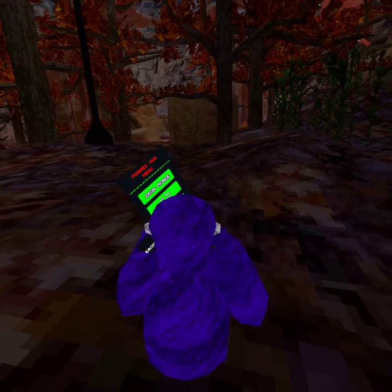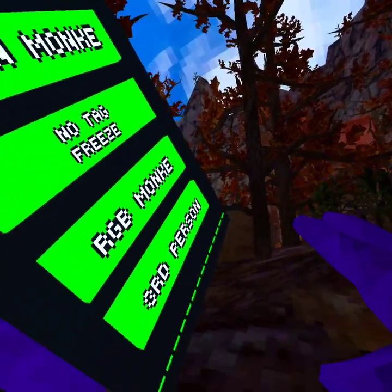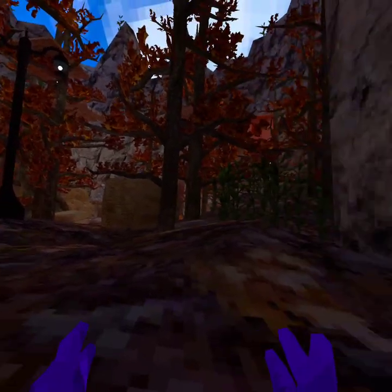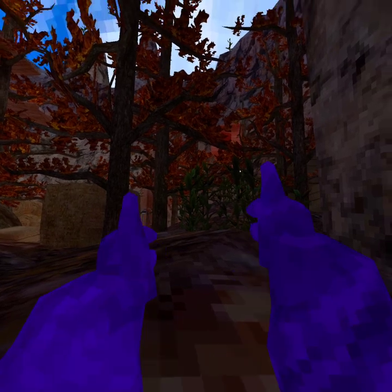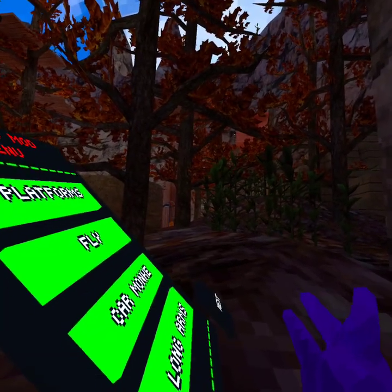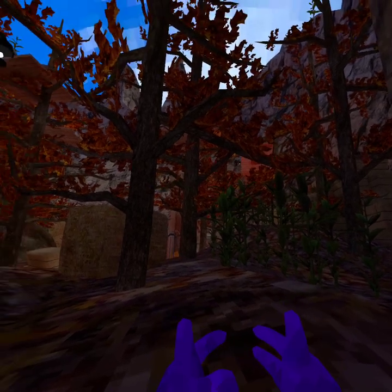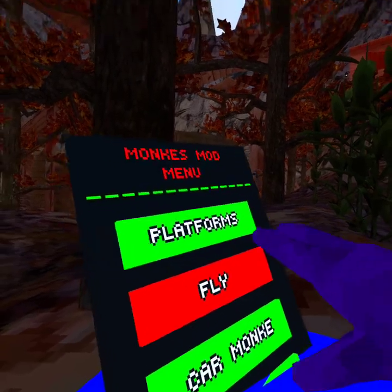Let's kind of shut that off. So if you use Carmonk — get off speed boost — see, you have to go like this. Carmonk — yeah, see, Carmonk doesn't really work in this. Carmonk — yeah, so turn on flip platforms and fly.